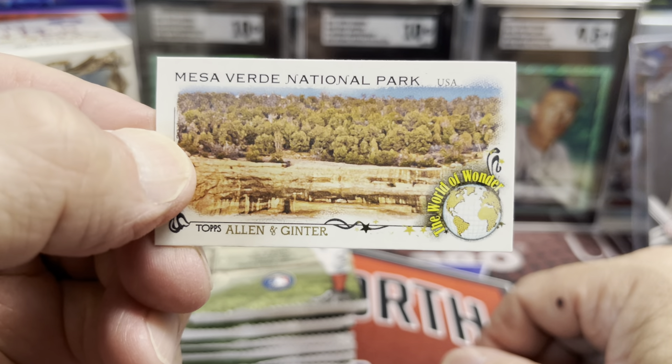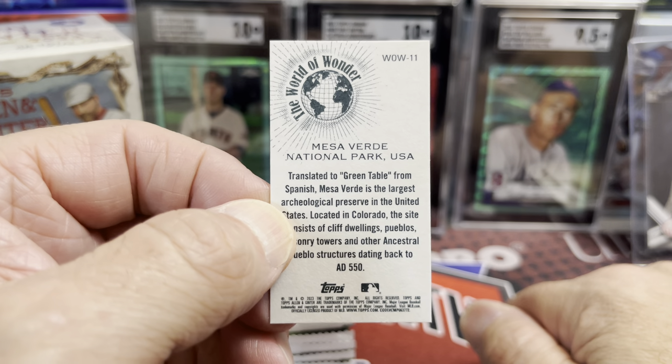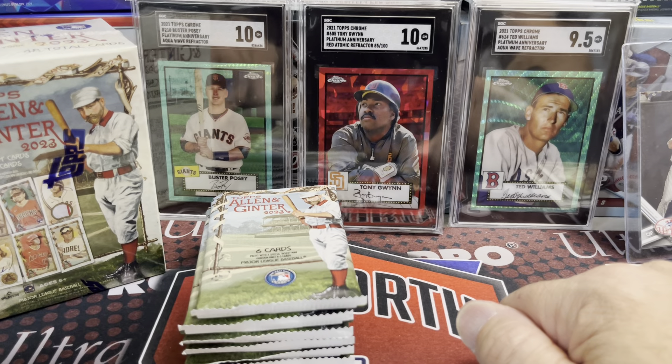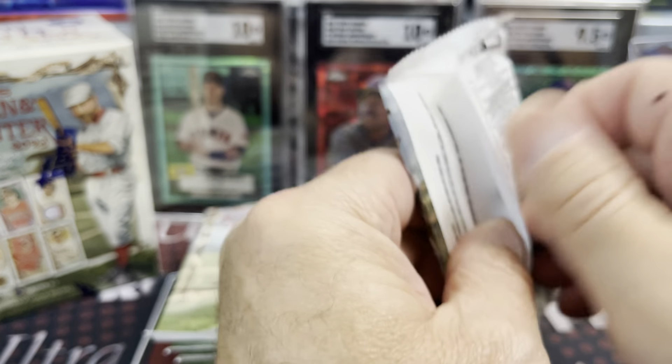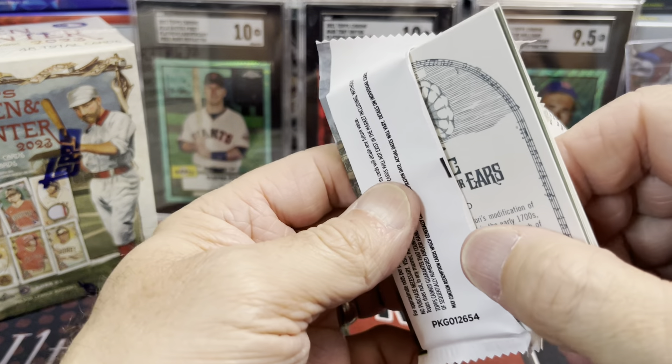They did a national park series — I think it was last year or the year before. This set is the World of Wonder. There's a Mesa Verde National Park card; that's a pretty cool one. If you've ever been to Mesa Verde National Park, let me know in the comments below.